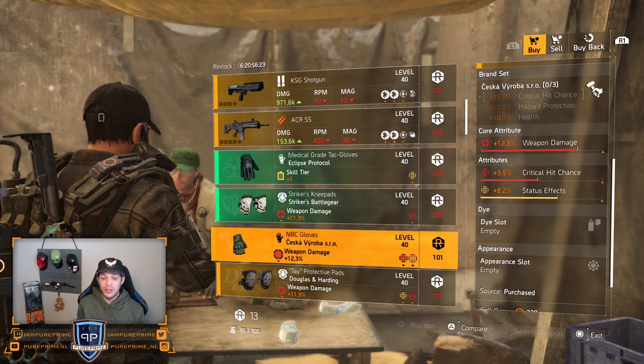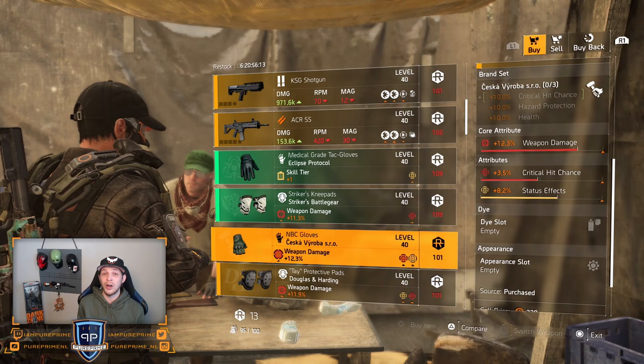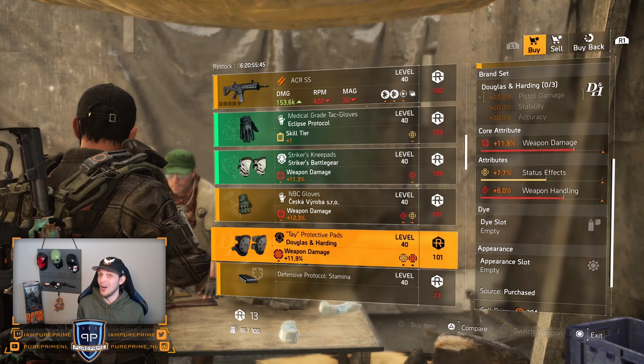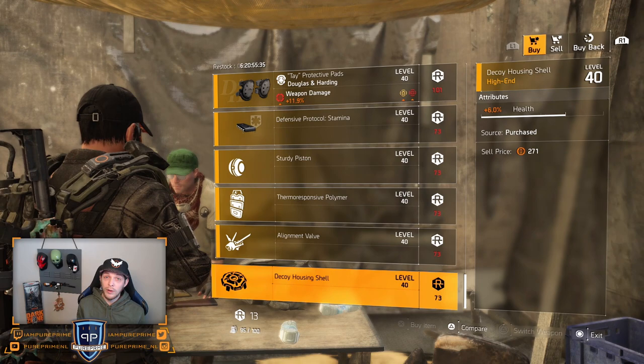Seska gloves could be better as well — only 3.5% critical hit chance and I'm not loving the status effect on there. Would love to see something else at the status effect, or even the status effect a little bit higher so we can work with it. DNH knee pads — 11.9% weapon damage, too low in my opinion, because the attributes need to change higher in status effect or the weapon handling away. Mods — you know my opinion: do not buy them, they're not worth it.